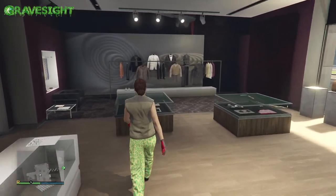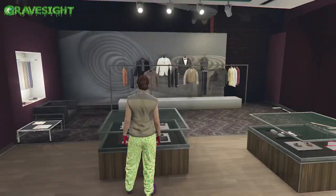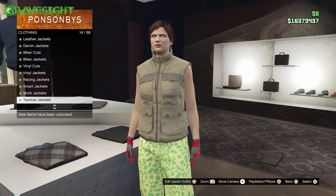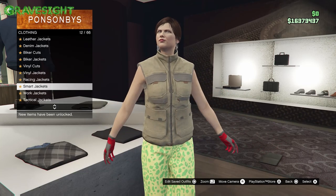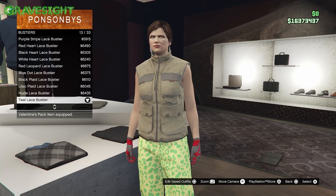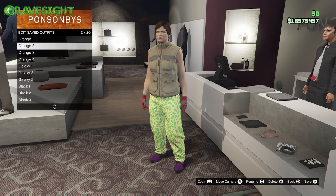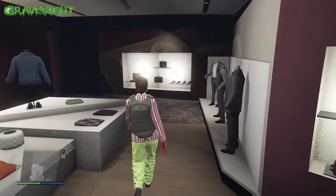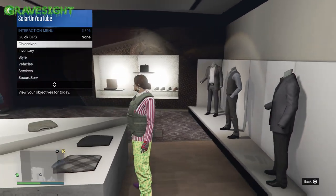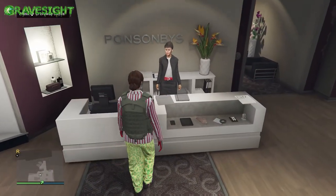Here's the next outfit we're going to make. We're going to go to the accessories and put on these earrings. Then back out, go to the top section, go down to number 14 and then choose number 30. Back out, go to section number 55 and choose number 13. Leave the rest and go ahead and save this to the next slot down. Then for outfit three, go to the top section, category 14, choose number 10. Then from the interaction menu put standard body armor on, and then save this outfit - that's number three.